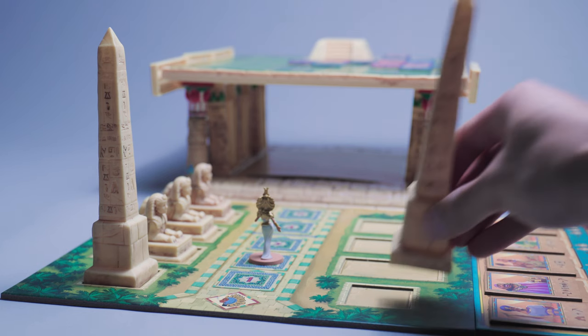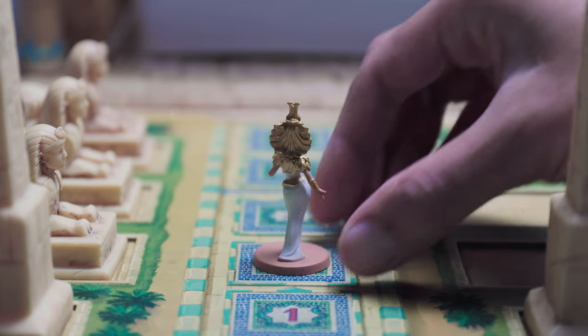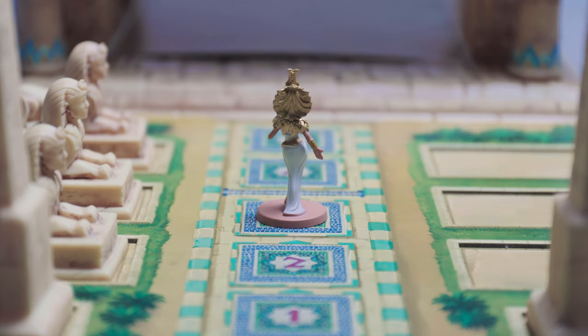If what you built this turn results in one entire category of pieces being built — like all of the obelisks being complete — then Cleopatra is going to move forward one space for each category of complete pieces.